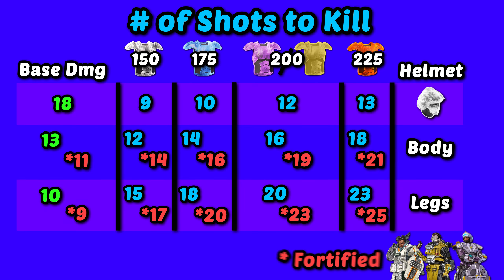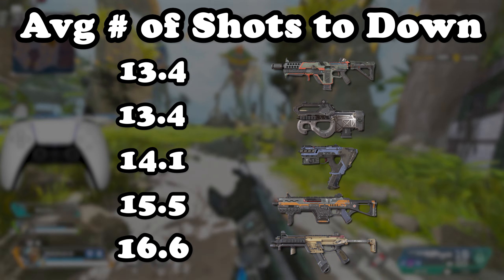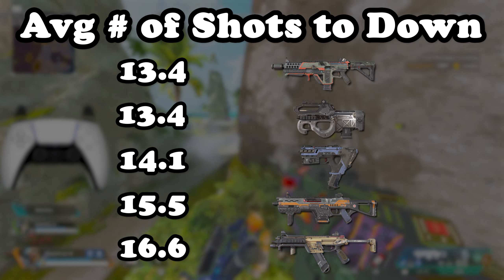I made a chart that breaks down the CAR's damage much further. The green numbers on the left show how much damage one bullet does to each body part. The blue numbers show how many bullets it takes to down somebody with different levels of shields and helmets, and the red numbers are the shots needed to kill fortified legends who take 15% less incoming damage. The only time the blue numbers change is with different helmet levels. On average, it takes about 15 and a half bullets to down an enemy.